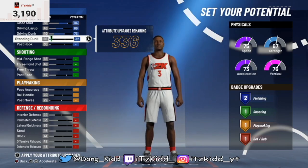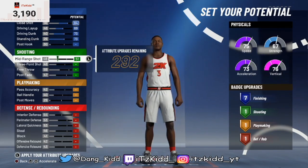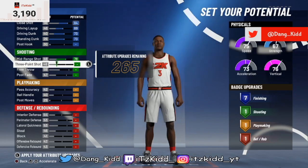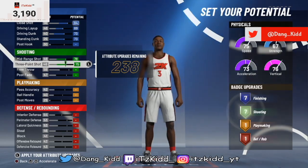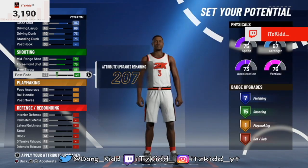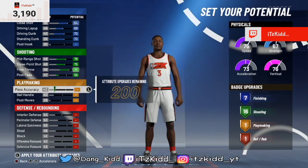For finishing, we're going to max out pretty much everything except post hook — that gives you seven finishing badges. For shooting, we're going to max out pretty much everything except post fade. We're not going to get too crazy with it; we're going to leave the post fade at 56, which gives us 16 shooting badges.